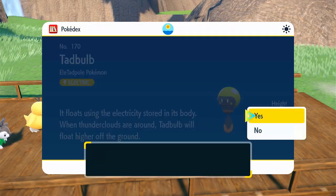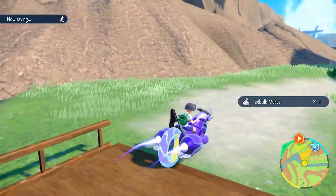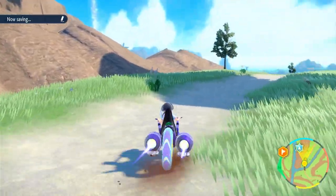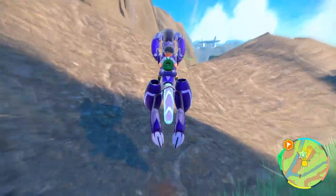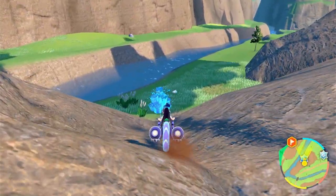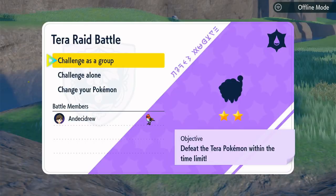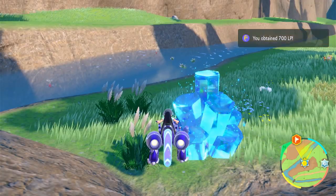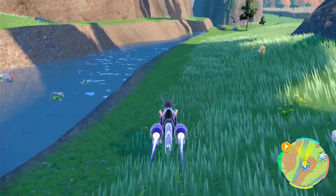I got more Tadbulb mucus — yuck. Please tell me I don't have to encounter those guys. We have a Water crystal over there, and I believe we're getting close to the gym. Let's check it out — oh, it's a Mareep! That's interesting. A Mareep with Water as a Tera type.